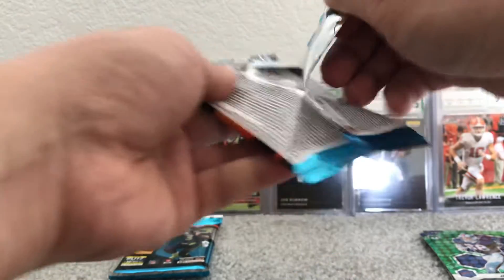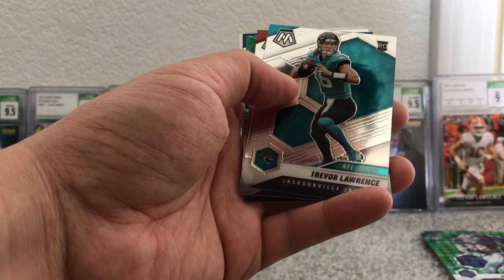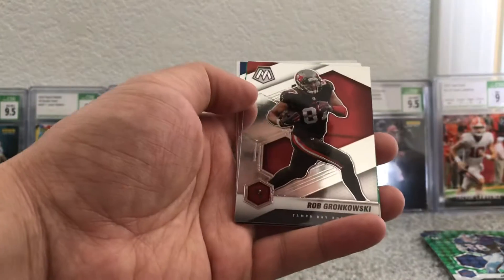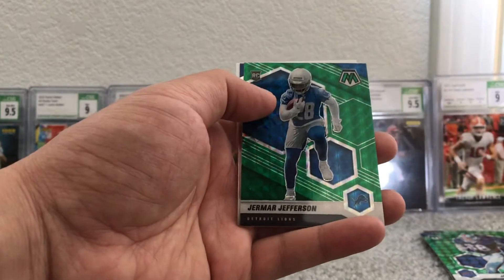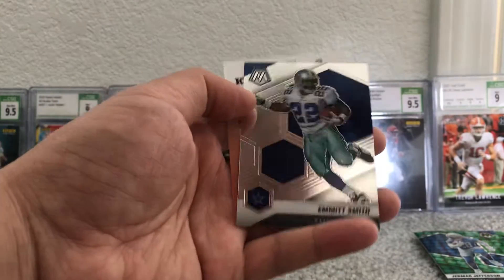So you need to get a prism or an insert in every pack — usually the third card is the insert or prism. Ooh, Trevor Lawrence, NFL debut. Not the true rookie, but still a rookie card. Rob Gronkowski, and another green of Jamar Jefferson, and Emmett Smith.